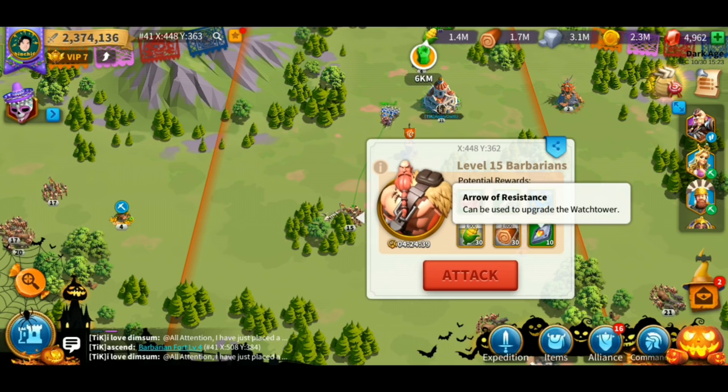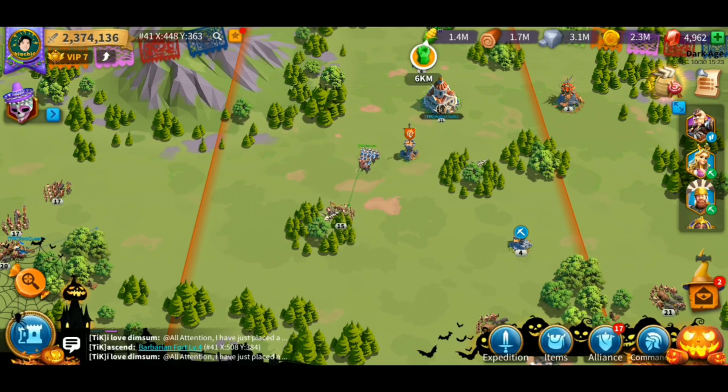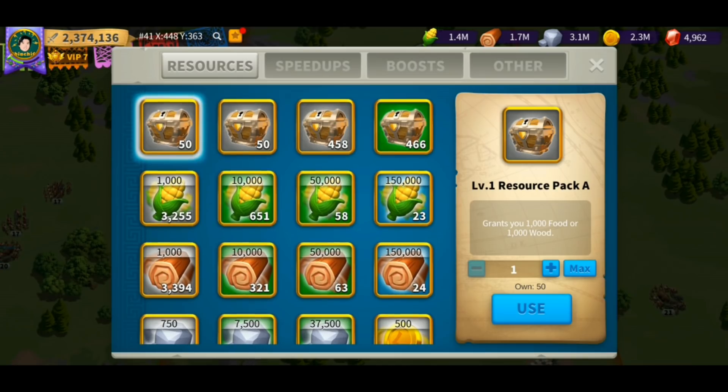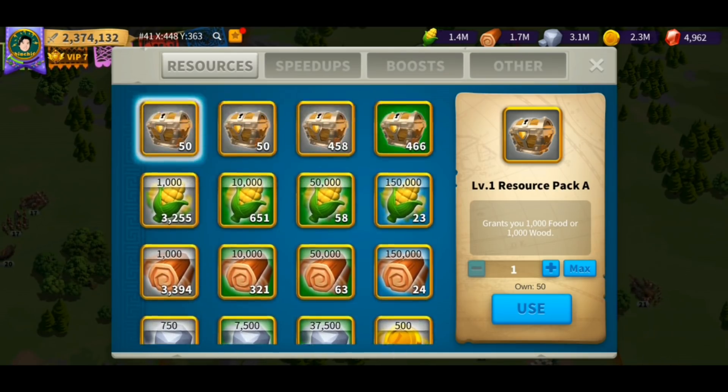What I suggest is to finish up your action points on barbarians, and then if you need to step away from the game, focus on the resource tiles. But if you're going to be active, farm the barbarians because that's the best way to build up backup resources, and those backup resources will be a great tool when you are at war.